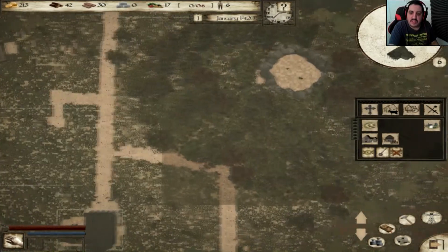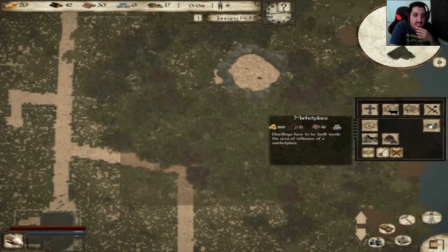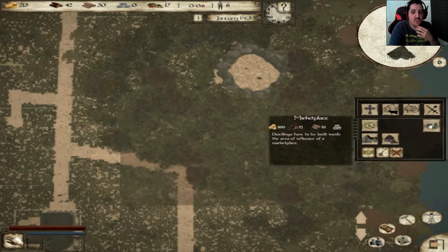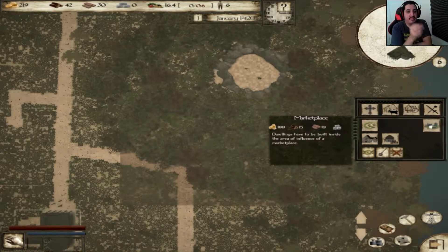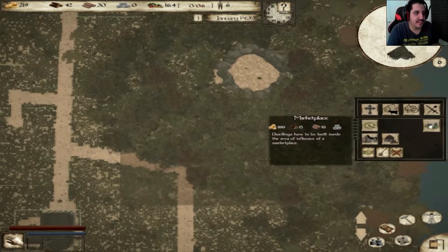Now we're going to need a marketplace. I think the marketplace costs — how much resources? 15 wood and 10 clay. Hmm, maybe not at this time. I want to improve my resource production and then I'll be able to get the marketplace. Let's go ahead and do it like that.